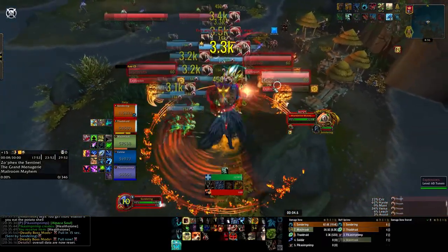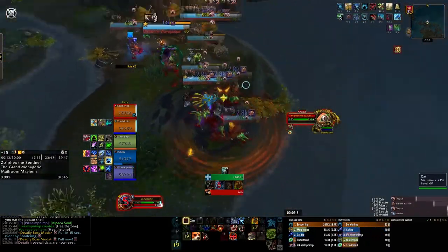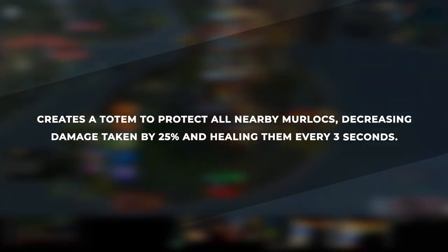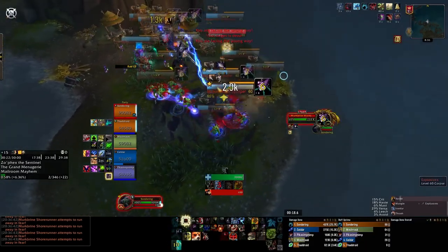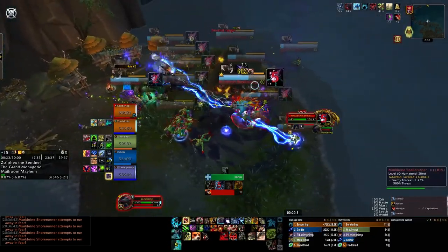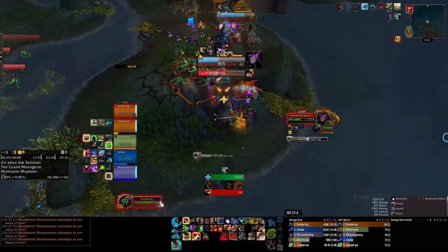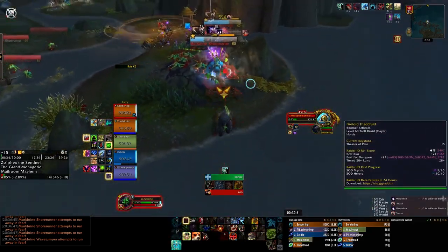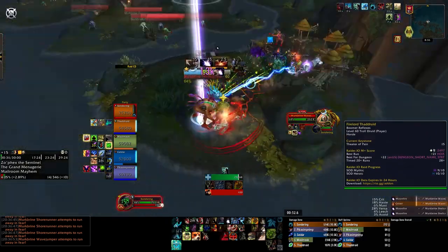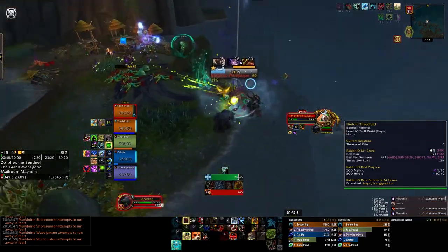Their signature ability is called Invigorating Fishstick, which is an uninterruptible cast, baseline at a 1.2 second cast time. This ability creates a totem to protect all nearby Murlocs, decreasing damage taken by 25% and healing 5.5k damage every 3 seconds. Keep in mind this will scale with key level, and depending on the seasonal affix, if there are relics up, the cast time will be faster because they will be affected by the Vi relic, giving them increased haste — closer to a 0.9 second cast time, so you gotta be quick.